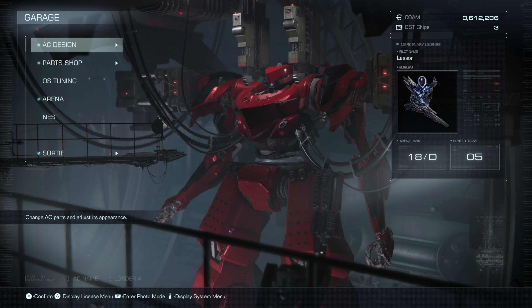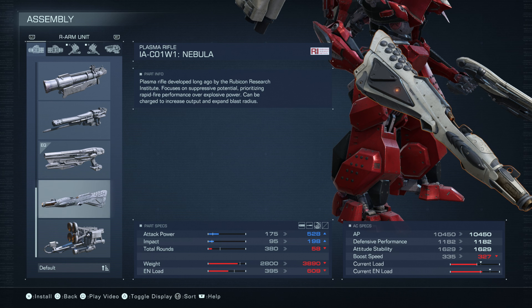The new part is a right arm unit — it's a plasma rifle, the IAC01-W1 Nebula. Developed long ago by the Rubicon Research Institute, it focuses on suppressive potential, prioritizing rapid-fire performance over explosive power. It can be charged to increase output and expand blast radius. Attack power is pretty high at 528, impact also pretty high at 198, but total rounds is quite low at 58 — that is a consideration.